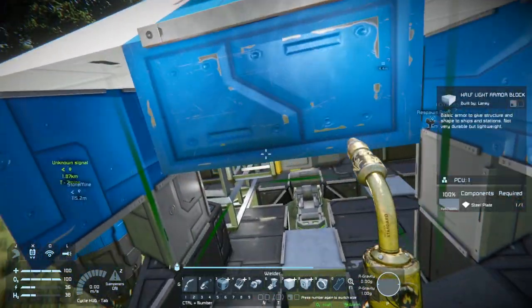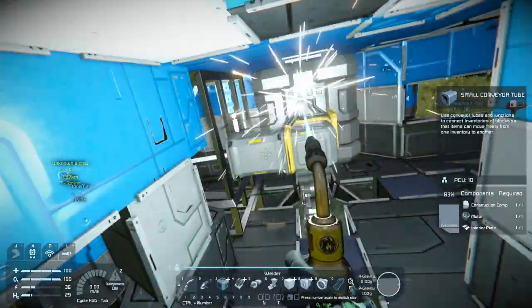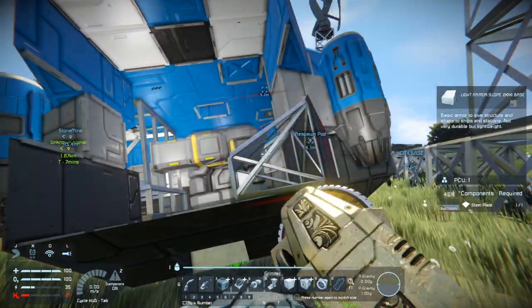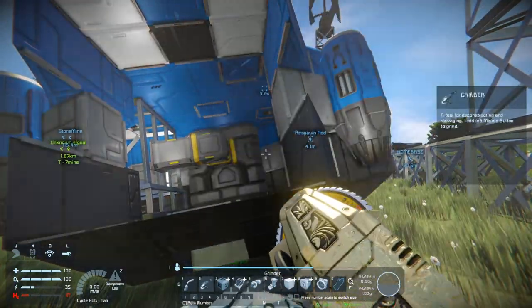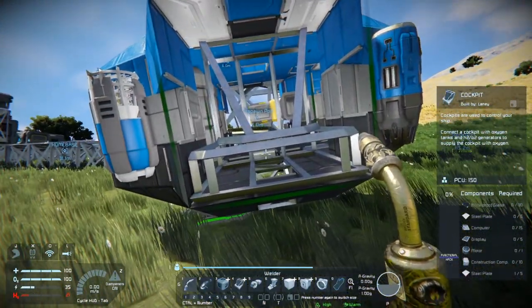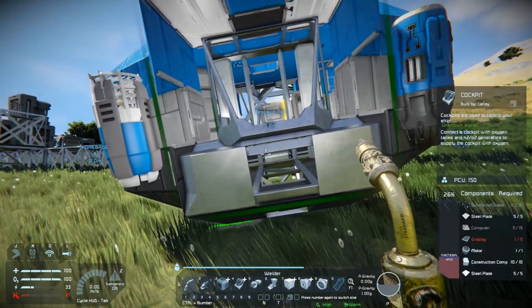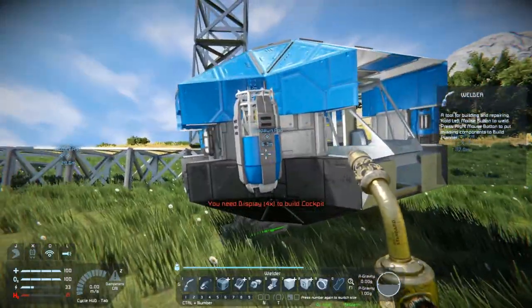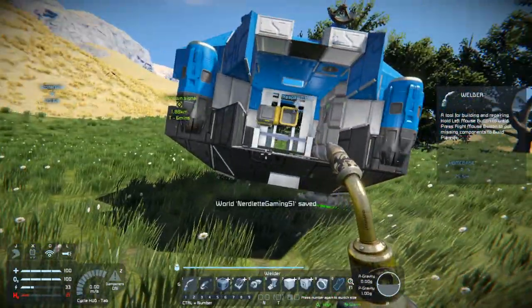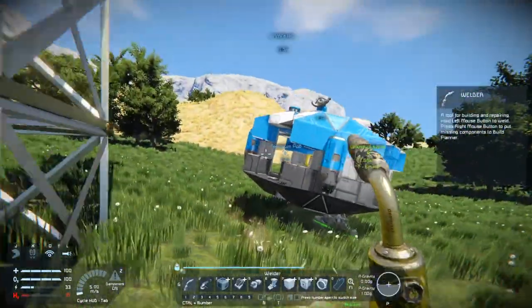I need to grind this out so I can get access to weld things. I don't even know if I need all these blocks so I'm just grinding them down for a little bit more resource. We need to weld this cockpit up and get it to functional. We need a display to get it fully working but it's looking good. We got the conveyor belt set up — all we need to put here is a cargo box.